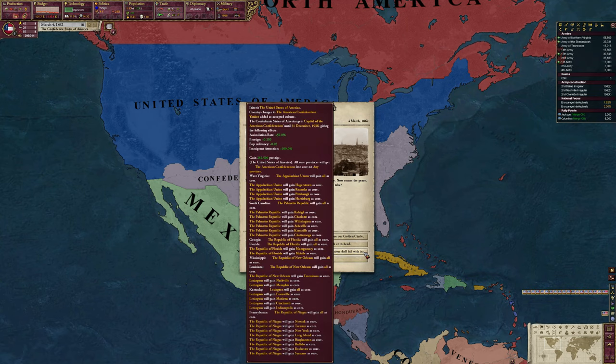The third option - the one we're going for - is the American Confederation playthrough. We become Yankee in culture, get the capital of the American Confederation, and the modifier gives us an assimilation rate and immigrant attraction. We're the gateway to the confederation, a lot of people migrate through us. We gain a ton of prestige, and we remain head of the confederation as long as nobody becomes a great power.